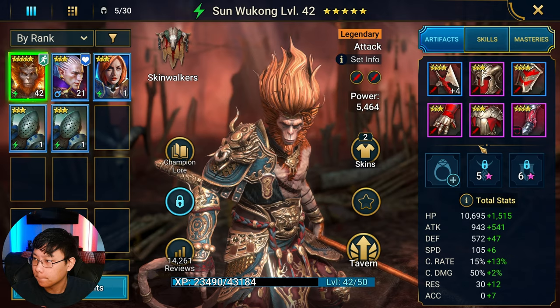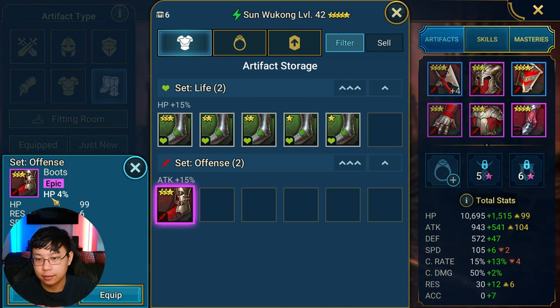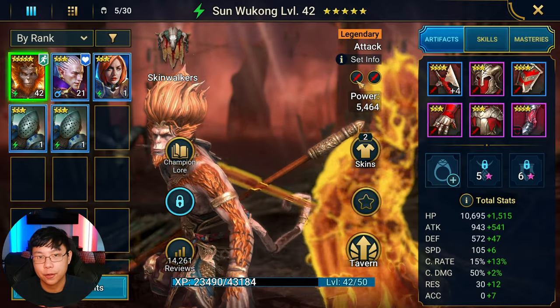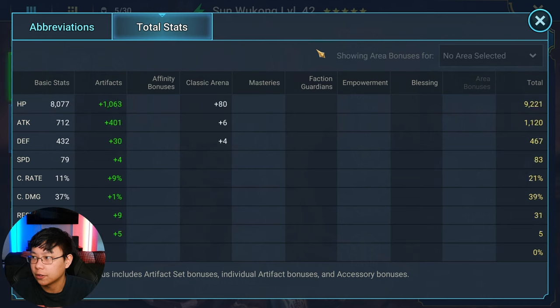This boot piece is a lifesteal set with HP percent main stat — that's a support piece, not offense. HP percent you generally want on support-type champions. Speed is good, but resistance is bad. For this offense piece specifically, every two pieces gives plus 15 to your attack stat. With two sets active I'm getting a total of 30 base attack, which you can see reflected in the stats.